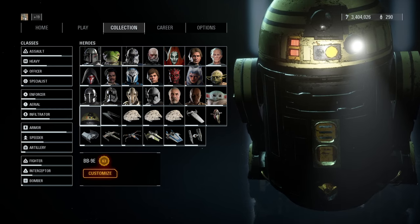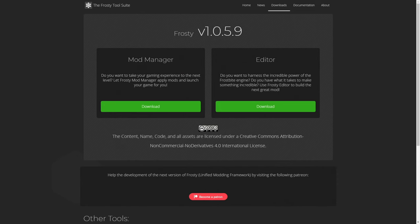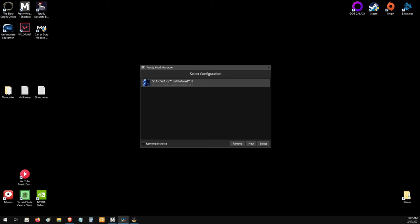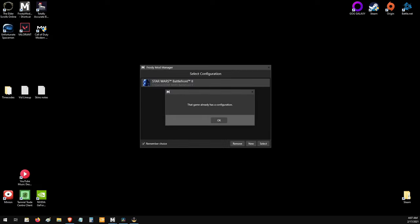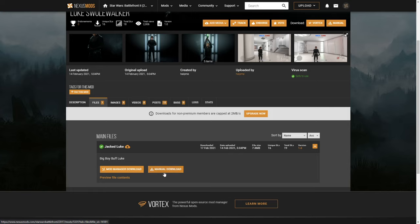So, those are the skins I'm currently using. Now I'll show you how you can install skins you want to try. First, you'll need to download and install Frosty Mod Manager — link in the description below. Once it's installed, tick the box in the bottom left that says 'Remember My Choice', and then select the game you want to mod by clicking New in the bottom right corner and navigating to the folder where your game is installed. Then, select the game's executable. After you've pointed the manager to the game, if you don't already have a profile on Nexus Mods, go ahead and create one, and then find a mod you want.